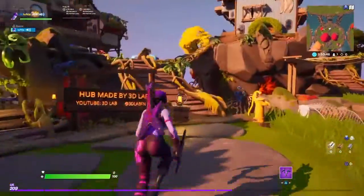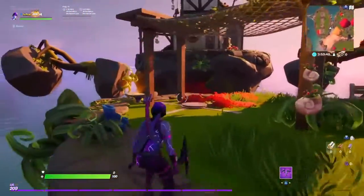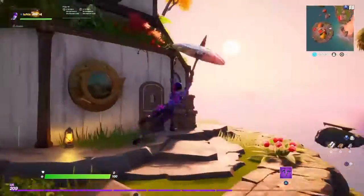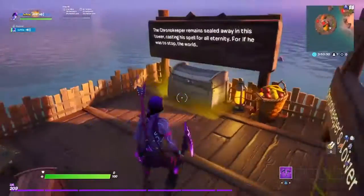To find the first one, you're going to want to go over here. You're going to want to jump on these boxes and walk right around the edge, then jump right here.